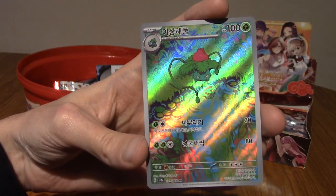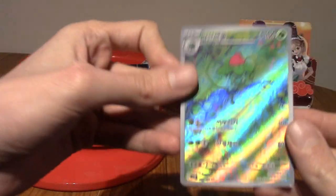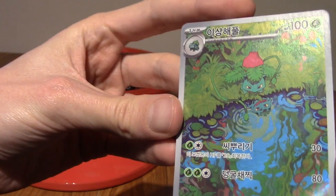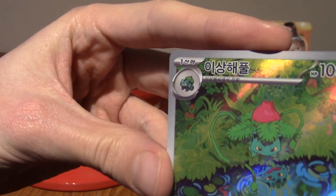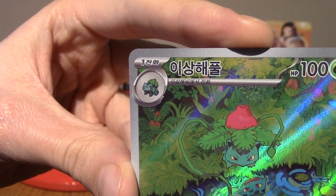What is our last card? Yookay! Eyyy! We've got Ivysaur! Let's go! Dude, that is awesome! Or in Korean, he is called Isanghwae Pwyl.